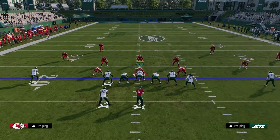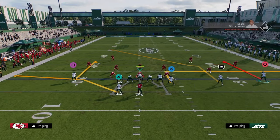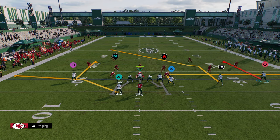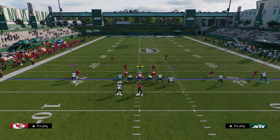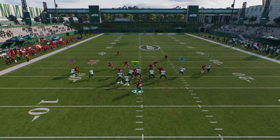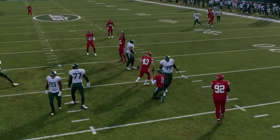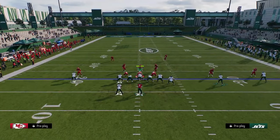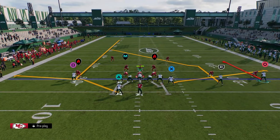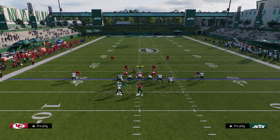Another setup I like out of curl flat is a good old-fashioned slant post concept. We're going to put the tight end on an out route to beat man, stem the curl on the left all the way up to beat press man — this is kind of an all-out man-beating play. Then we're going to slant this outside trips receiver, motion across, and block the running back. This motion slant with this post is normally really good for beating man.